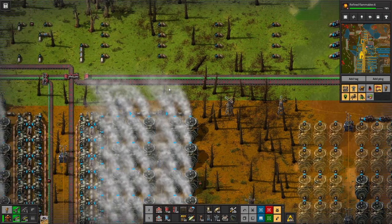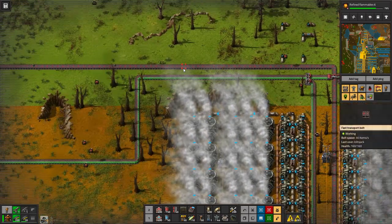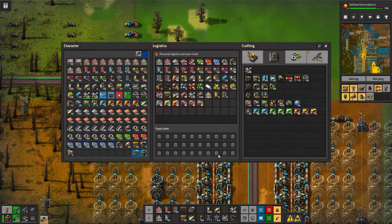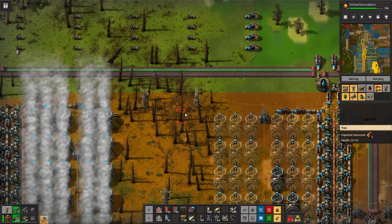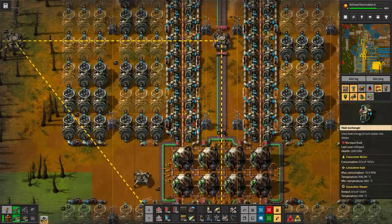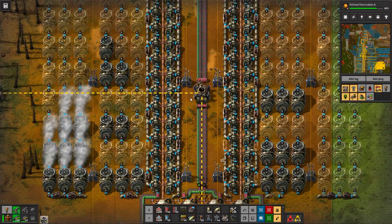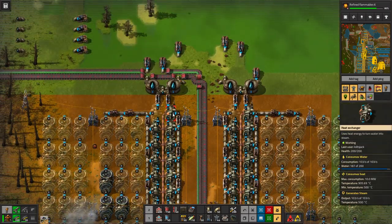Also, why did I do that? I crossed over there, but it definitely didn't... Oh, because there's no room there, that's why. Where are you, man — heat exchanger? The pumps aren't even on yet. There you are! Finally. Sweet.